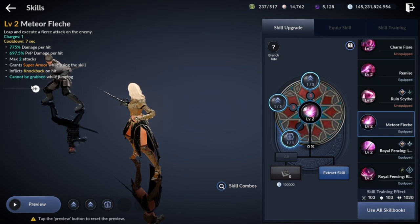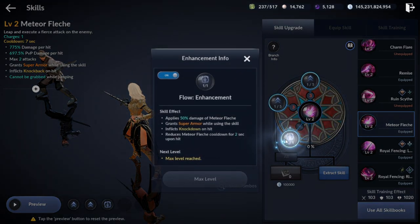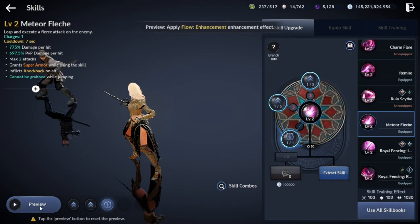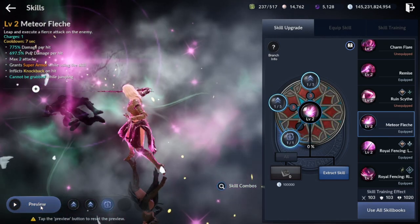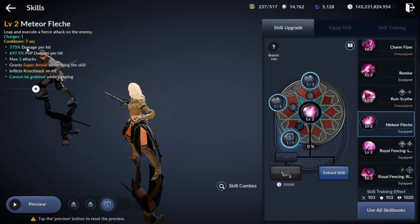Next skill: Meteor Fletch. Second super armor skill for arena. It has knockback on hit and cannot be grabbed while jumping. The damage is average, but the fact of missing branches makes it even worse. It has a flow that allows you to unleash another hit right after, so you can knock down enemies with the second hit. But be careful — activating that flow will increase the cooldown of the skill by 2 seconds, so be careful with using that flow.